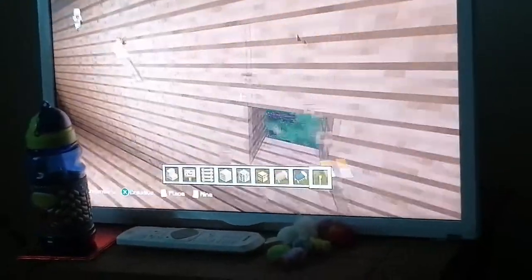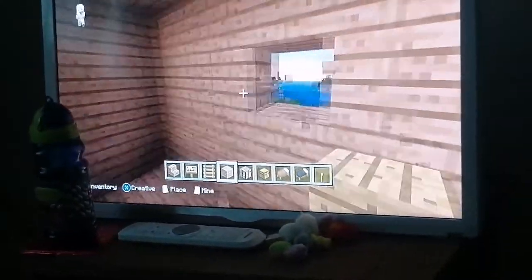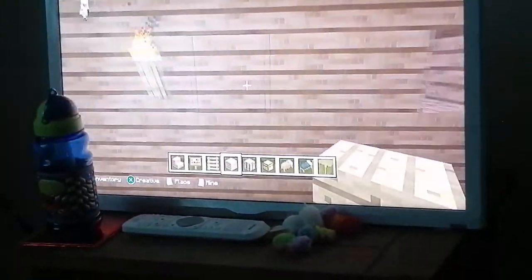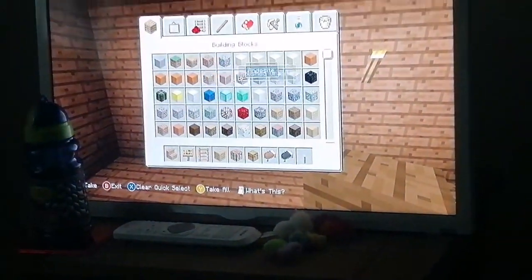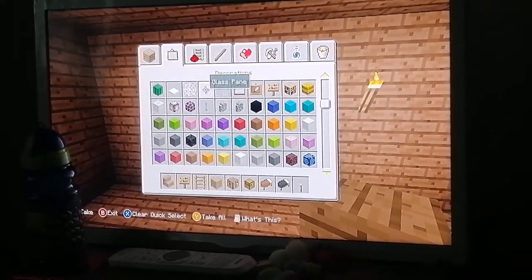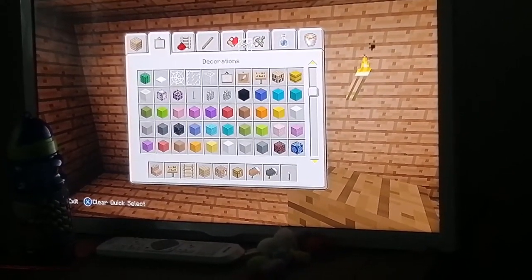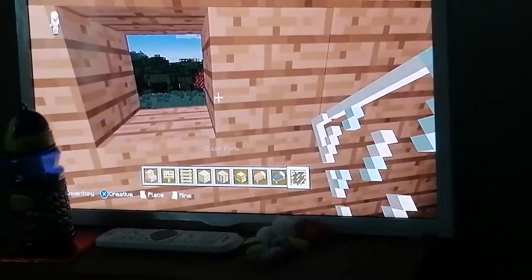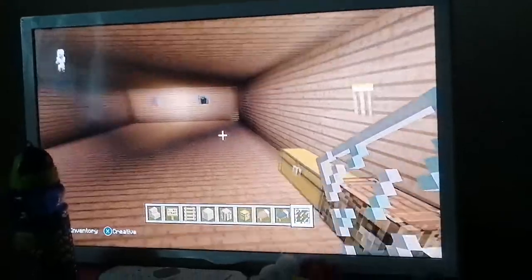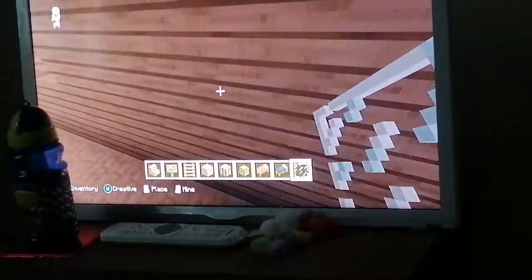Let's do some holes for the windows — there, there, there, there, there — perfect! Now we need some glass panes. Glass panes are found in decorations, which is the second page — scroll down with the other button, not the walking button. I'm putting glass panes into here for the windows. Some people use just glass blocks, but I'm using glass panes because you can see through them better.